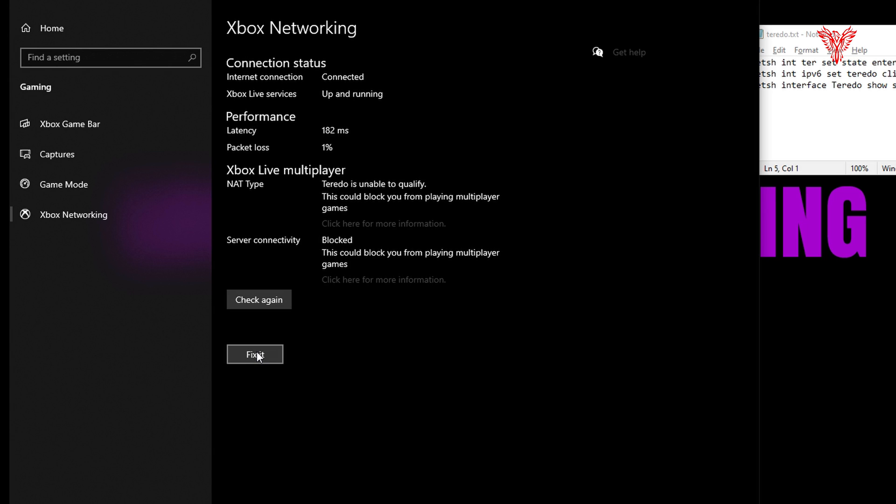There is a button at the bottom which Microsoft would tell you to press to try and fix it. It resets all the stuff back to Microsoft servers. So in the first instance, I would advise you to click that button that says fix it, do a check again, and then the commands I'm going to give you would sort it out if this first check fails to do so.